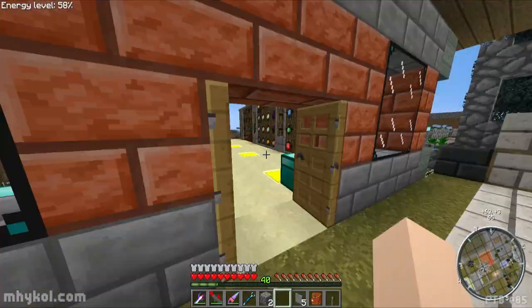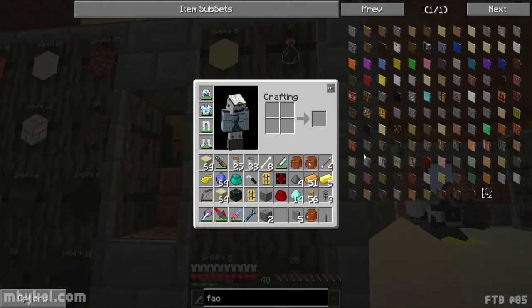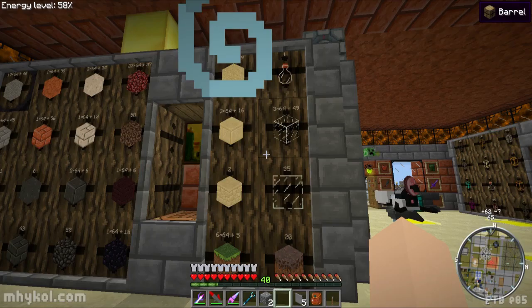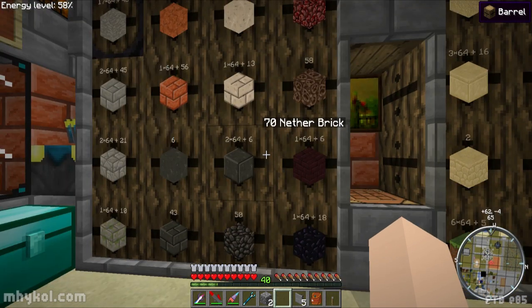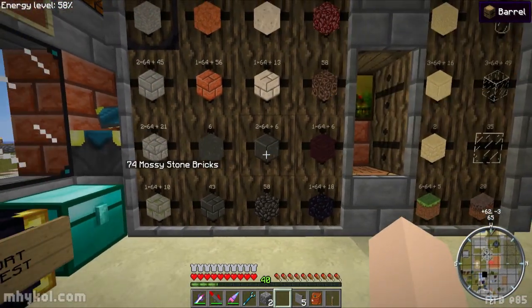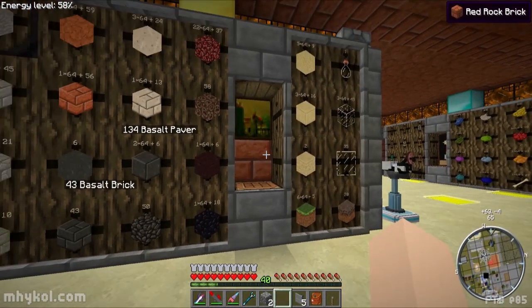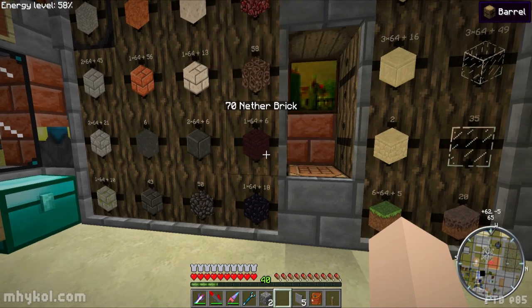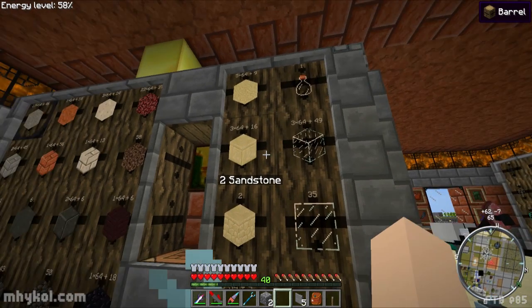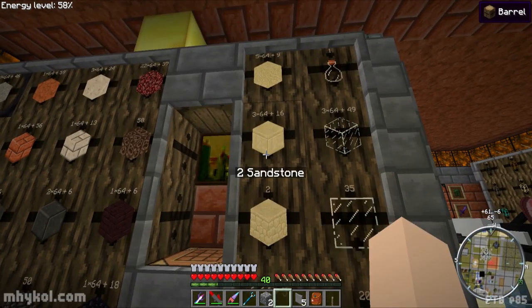We can make it out of any brick including smooth sandstone - maybe I'll make it out of that. Options include chiseled stone bricks, cracked stone bricks, mossy stone bricks, bricks, chiseled sandstone, smooth sandstone, or nether bricks. I don't think basalt bricks count but nether bricks do. I'm thinking chiseled or smooth sandstone - smooth sandstone, not regular sandstone, has to be smooth or chiseled. Let's do it out of smooth.